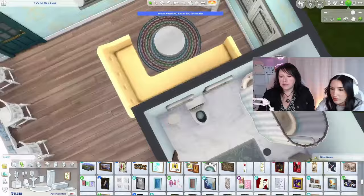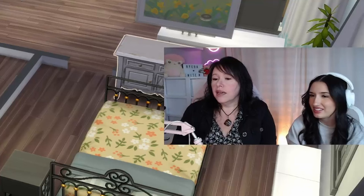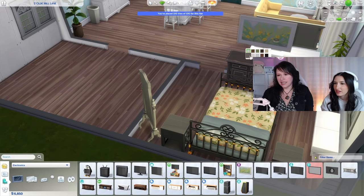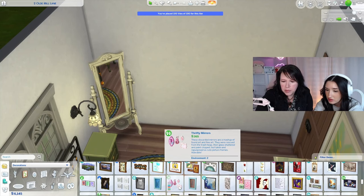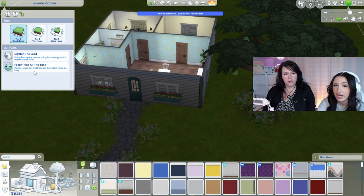It's an expensive build — 10,000 again. Magic! So the smaller your tiny home is, you get perks. For example, since we have a tier three small home — which is the biggest of the small homes — you get 'it lightens the load,' which means lower bills. Your bills are cheaper and your sims are normally happier, inspired, and get more focus. So there are perks to it. Now we'll go into live mode.